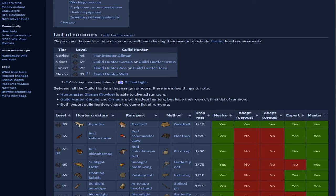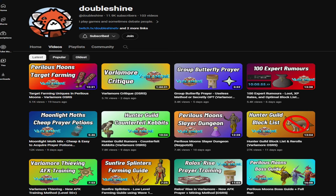Hey everyone, I'm here to talk about the new expert rumor method to hunt the Ketsen pet from the Hunter Guild Rumors. Some background: players have figured out ways to implement a block list, and also the counterfeit Kebit method to skip bad Kebit tasks, as YouTuber Doubleshine has called it. I'd recommend watching his videos on the new Varlamor content and his counterfeit Kebit fur method video.